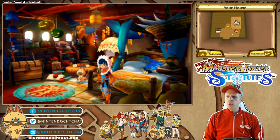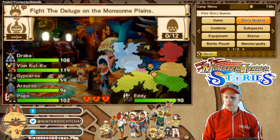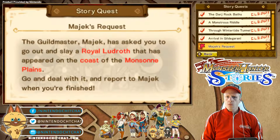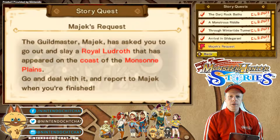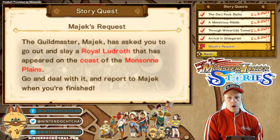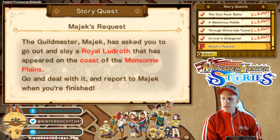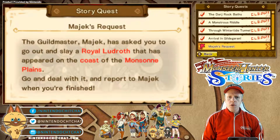We're heading back into it, guys. Our quest here — we have to go take out this one monster. This is Magic's request. The Guildmaster Magic has asked you to go out and slay a Royal Ludroth that has appeared on the coast of the Monsoon Plains. So we've got to deal with this because it's going to be causing some trouble for fishermen. Let's go to the coast of the Monsoon Plains.